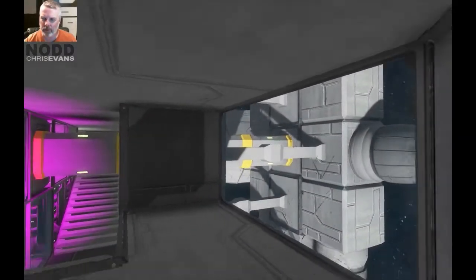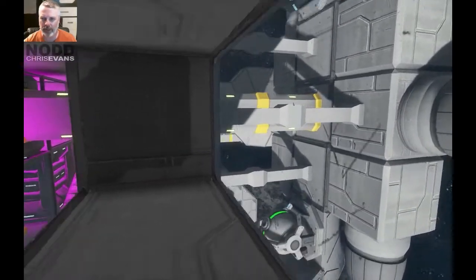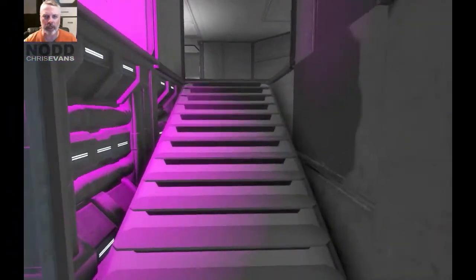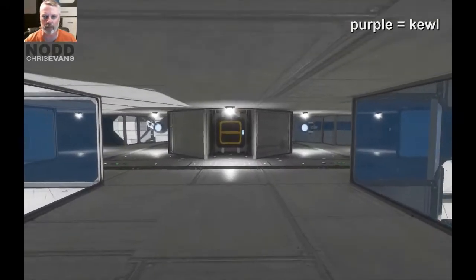Here's one of my two rings with the thrusters, the gyros, and I got some weapons on here. It's all very purple in here. I didn't put the purple here — it was like this when I got the station and I'm going to keep it because it's purple and it's cool.